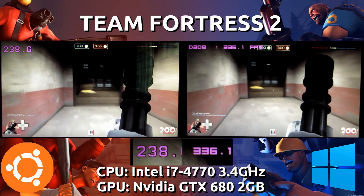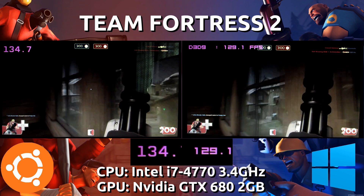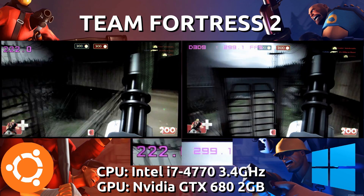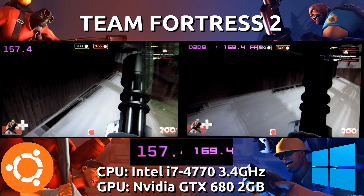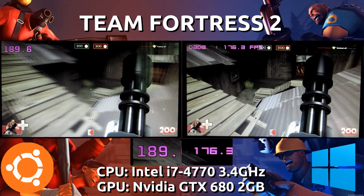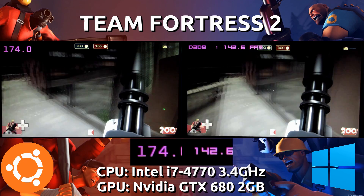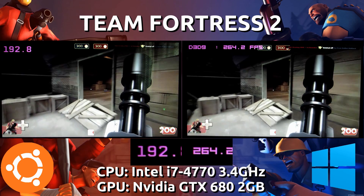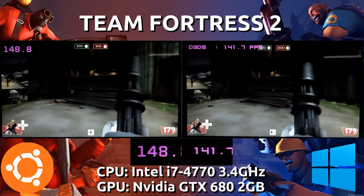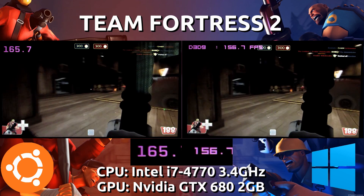Just now was also a moment right before the respawn where I had to realign the videos again because the Windows side decided to hang for about two seconds. There will be a moment where I don't cut it out so you can see it yourself. Right when I'm about to jump off the roof, the Windows side hangs for a very brief moment but enough to put the video out of sync. Windows just decides to stop rendering for whatever reason. That hang seems to give Windows a short momentary FPS boost but then it goes back to being indifferent. The hangs do not happen at all on the Ubuntu side.